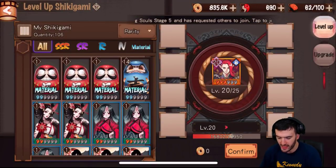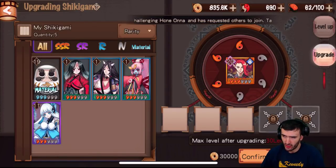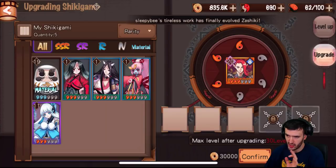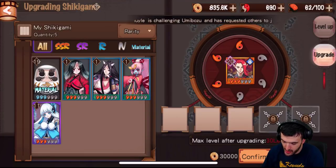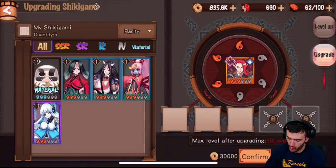Once you reach the level cap — level 20 is the first one — you have to upgrade them. There are a total of six stars, and the most you can get is six. The way to enhance stars is to sacrifice that many same-star heroes. This Shikigami is three stars, so I have to sacrifice three level-max three-star heroes. You have to get them to level 25 — his next max — and then offer three three-star heroes into him to make him four stars. He then becomes a lot more powerful and his max level increases to 30, at which point you level up to 30 again and then upgrade again — at that point you'd need four four-star heroes.